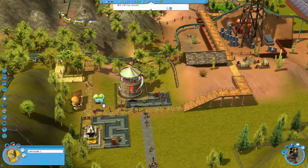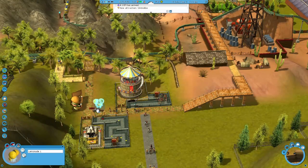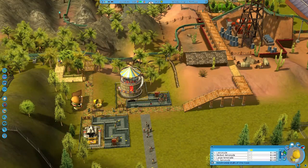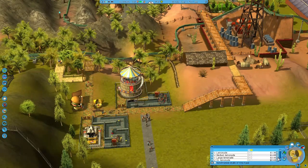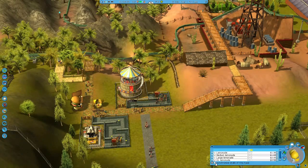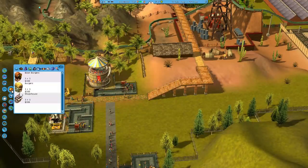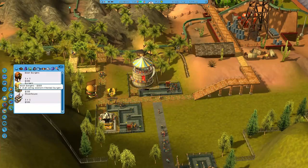I'm adding stalls right now so we do all that and then we'll meet the requirement for this scenario. The next requirement is going to be a little bit tougher. I don't have a roller coaster, and for the next scenario I'm going to have to have a roller coaster with an excitement rating of at least...